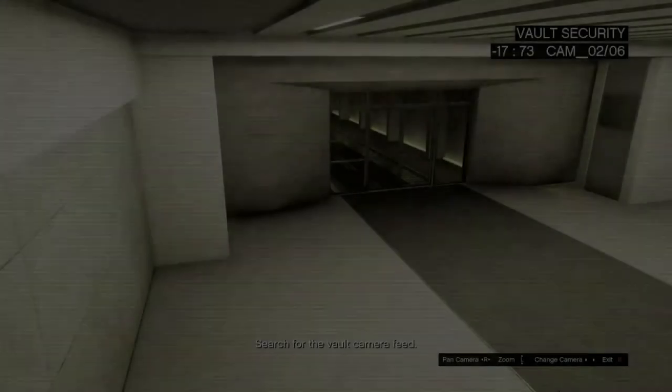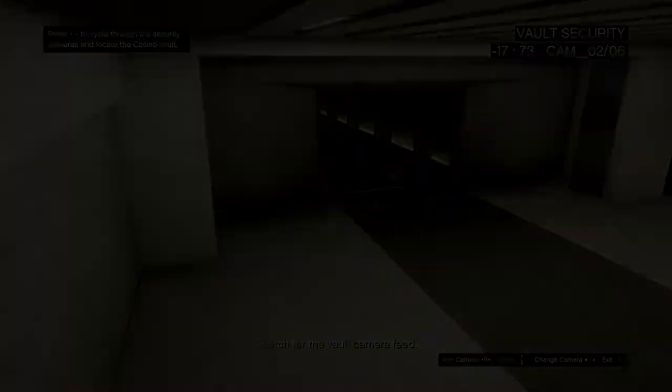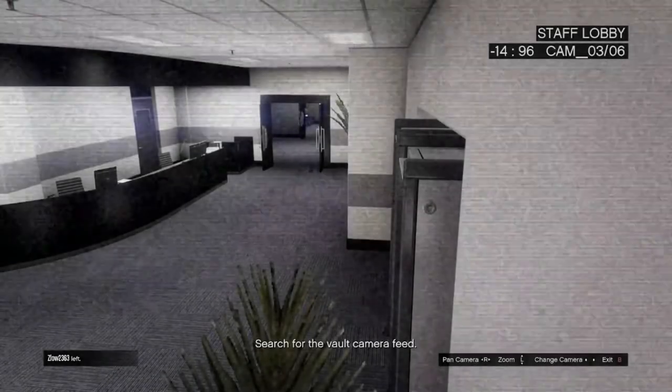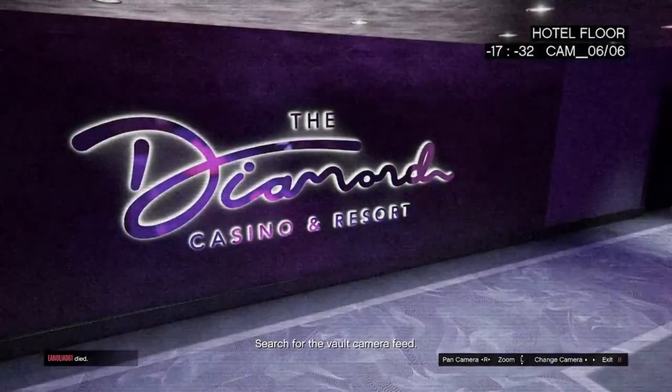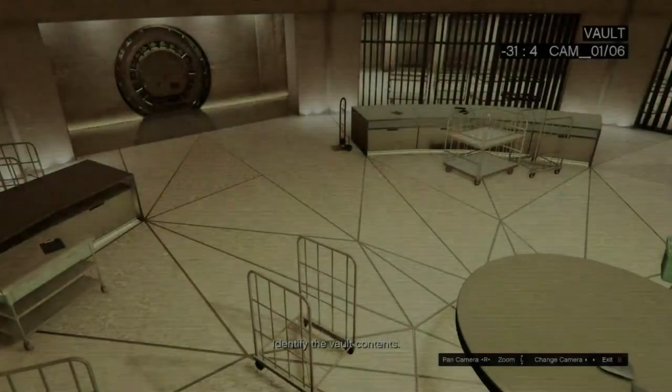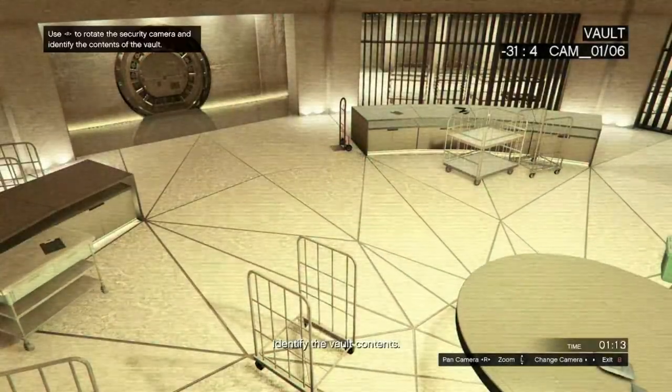Now, do not click right on the d-pad because that would be the long way into the vault. Go ahead and click left on the d-pad to change camera, and keep searching through the security cameras. You want to find your target. You'll cycle through: staff lobby, staff entrance, staff corridor — keep going until you arrive at the vault view.